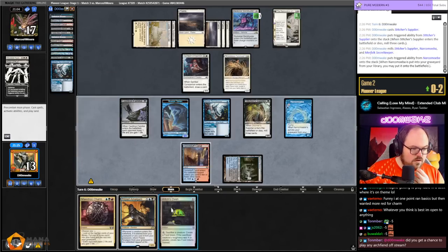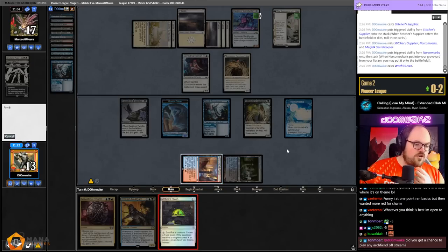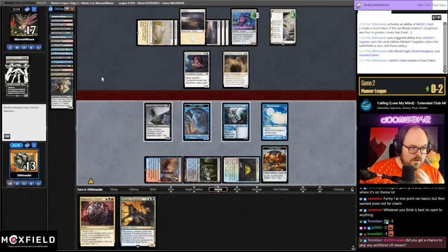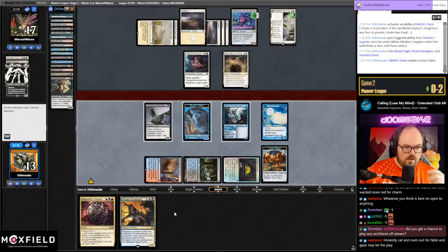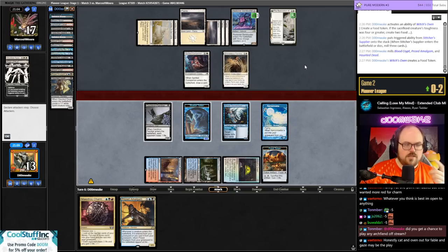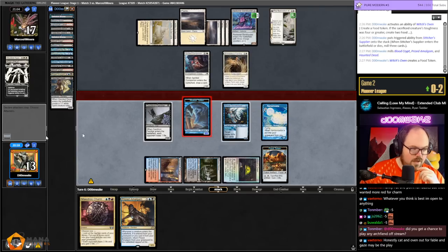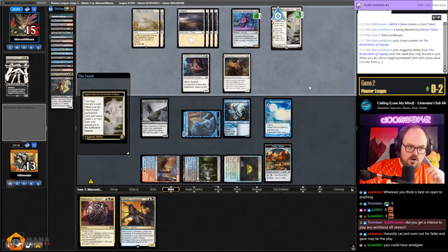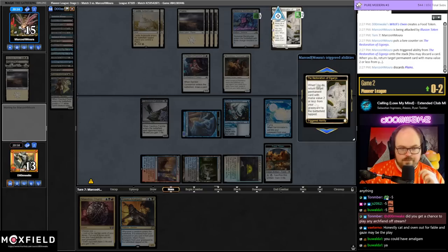I should have played the Oven — I messed up sequencing. What I was supposed to do is play Oven, then resolve the first Supplier trigger. If I hit Narcomoeba, that trigger on the stack taps — then I could sack the Supplier and hit a Prized Amalgam. So Supplier trigger resolves, hit Narcomoeba, Narcomoeba trigger on the stack, sack the Supplier — then I could hit an Amalgam. That was a mistake.